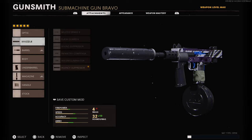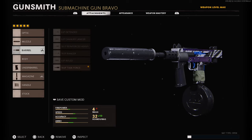As far as the attachments go, you're going to want to use the agency suppressor, task force barrel, build agent growth, 45 round drum, and airborne elastic wrap.